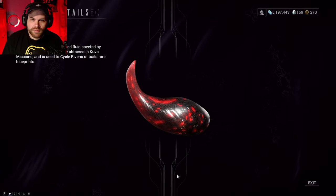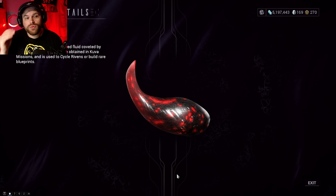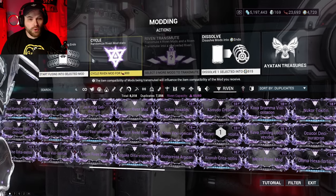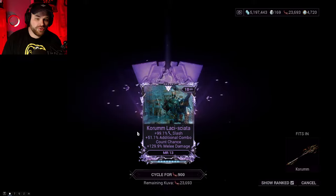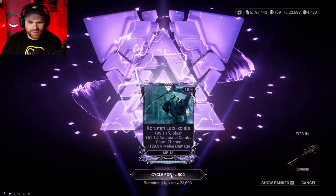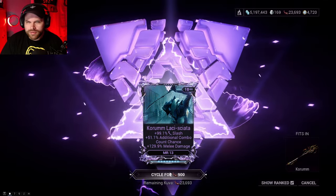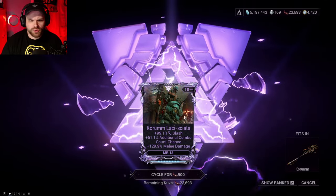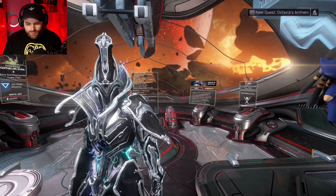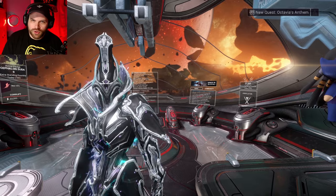We'll go over how to do Kuva Siphon Missions. Since the main reason you're probably trying to learn Kuva Siphon Missions is to earn a resource called Kuva, which is used to roll your Riven Mod into hopefully a better one. It cycles for 900 and maxes out at 3,500 to roll your Rivens. We'll also be showing you all the other places you can pick up some Kuva, so if you don't want to do a Kuva Siphon Mission, maybe you can do one of these other things.